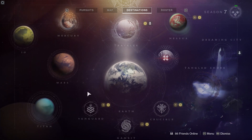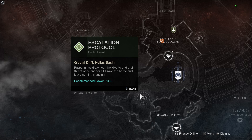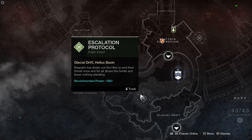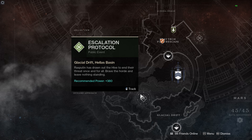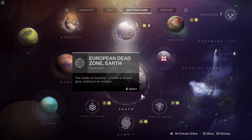Let's have a look at Mars. There is Escalation Protocol, an event that ties into lots of titles in the game. It's a seven-wave activity with a big boss at the end, and there are three weapons to chase. This week the shotgun is dropping, so if you're still after that for your collections, this is the week to get in there and do it.